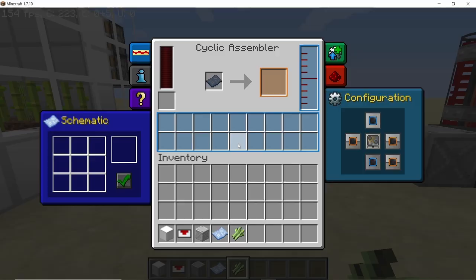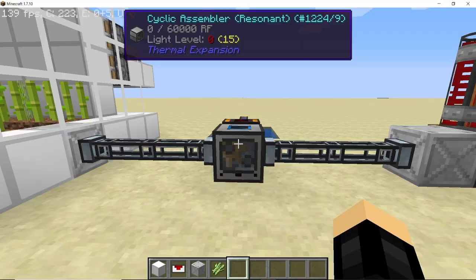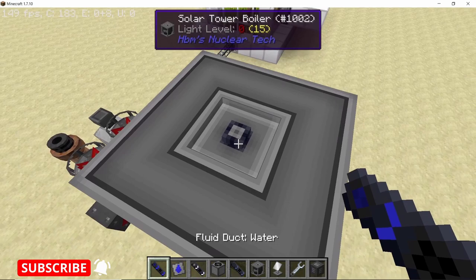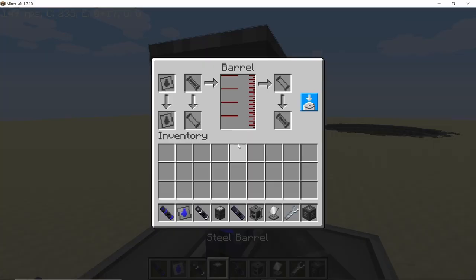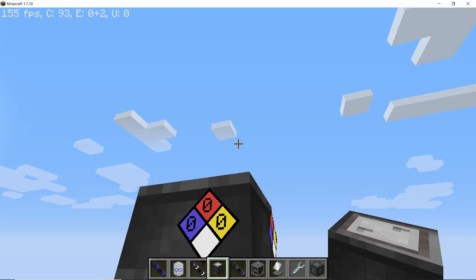Now let's set up the cyclic assembler. In the cyclic assembler place down an empty schematic, and in the crafting table place down a block of sugarcane which will then be converted into sugar, then press the correct icon. For powering the chemical plant I am going to set up a simple solar tower boiler — I'm going to speed this process up as I have already made a video on it; if you want to check it there is a link in the description below.